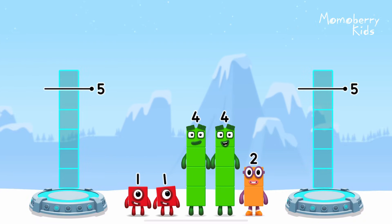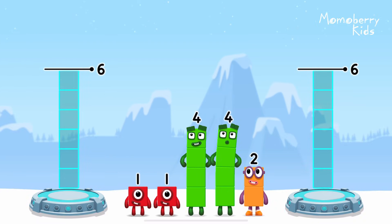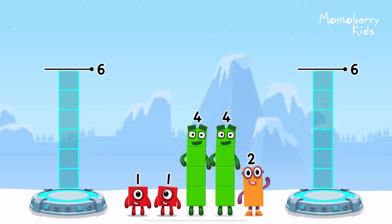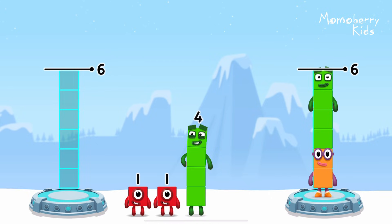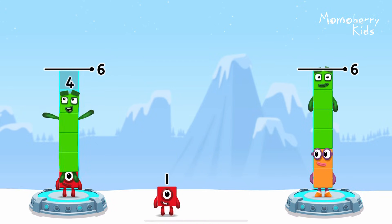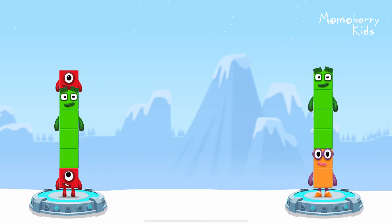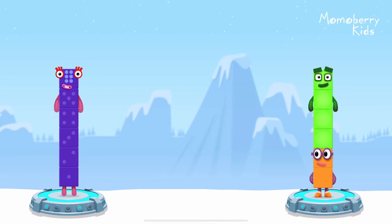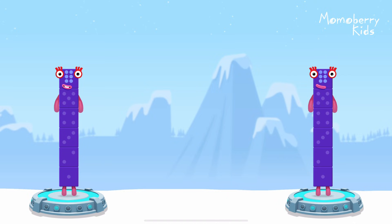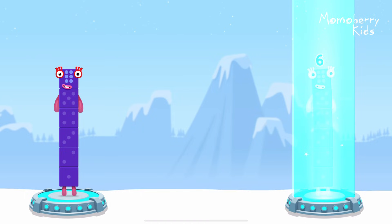Share the number blocks evenly to make two groups of six. Two, four, one, four, one. You solved it. One plus four plus one equals six. Two plus four equals six. Six equals six.